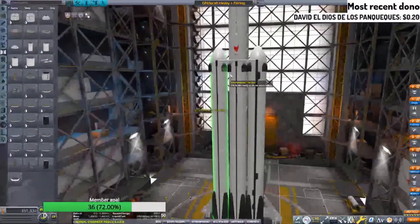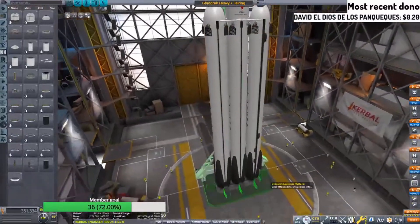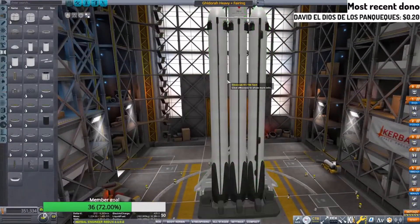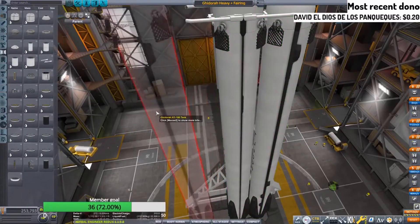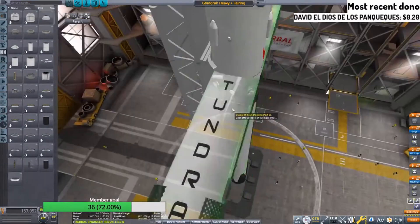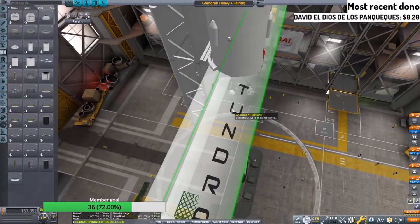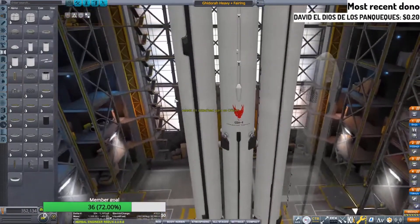We cannot launch it like this. This is no bueno. There is no way to reattach the side boosters to the center core. So we've got to make some slight modifications here. A foolproof strategy, I hope. This is a good plan.